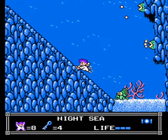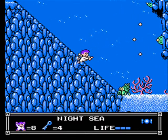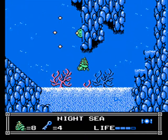Get rid of the frog a little bit up here on the slope and toss candy down to the hermit crab, and get ready to get help from him. You gotta dig into the sand to get your next key down there.